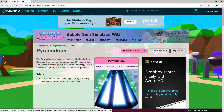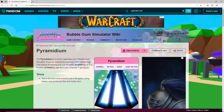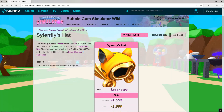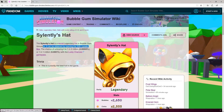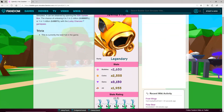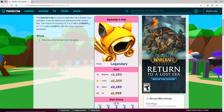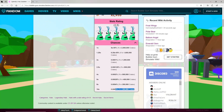The new secret hat is called the Silently's Hat. The Silently's Hat is a secret legendary pet in Bubblegum Simulator. It can be obtained by opening an Update 50th box. Chance of unboxing is 1 in 2 million, or 1 in 1 million with the Lucky Chances Game Pass. Guys, this is a really cool pet and from pictures I've seen, this is currently the best hat in the game — it is huge! With 10x, it's only 1 in 200,000 crates.